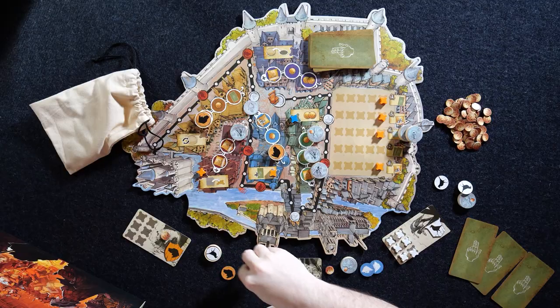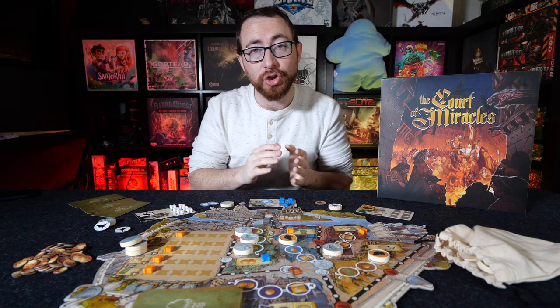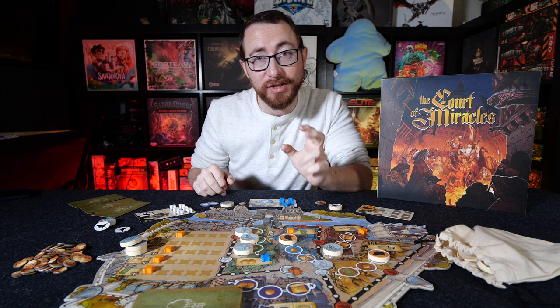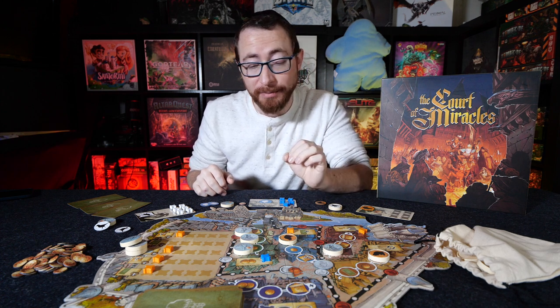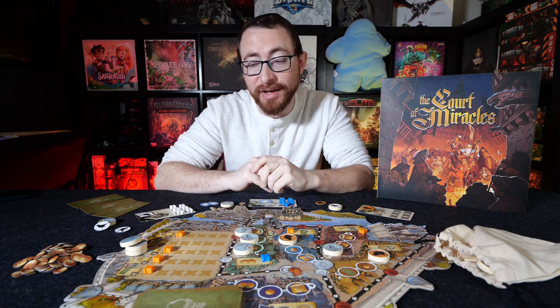Once you gain control of a neighborhood, you're going to go ahead and put one of your tokens in that neighborhood, and from there on in, every player who goes to that neighborhood will effectively be earning you a coin income. In addition to the fact that you get a token on the board — which is the way you win the game — you'll also be earning income along the way, and that's going to be important for getting your tokens into this row over here.